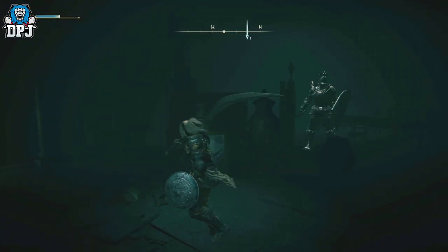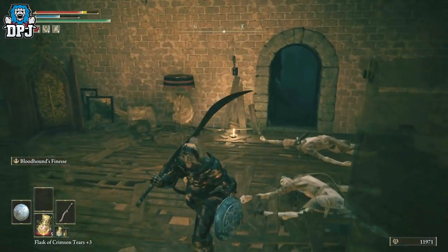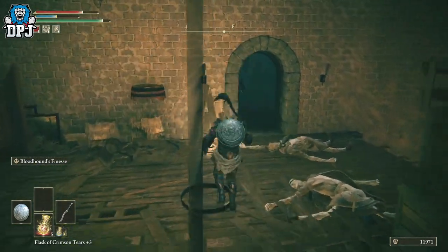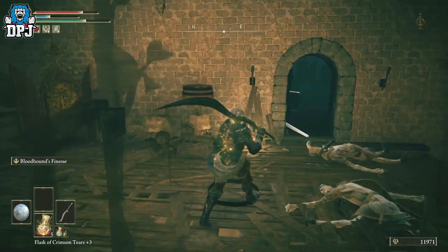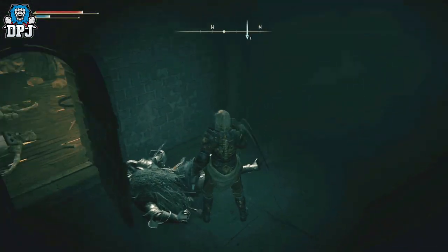You'll see me right there in the corner — grab his attention, the door will be open, and you just want to run and stand here. If you stand here, you can hit him through the wall. Through the wall! And then once you kill him you can simply grab his loot.